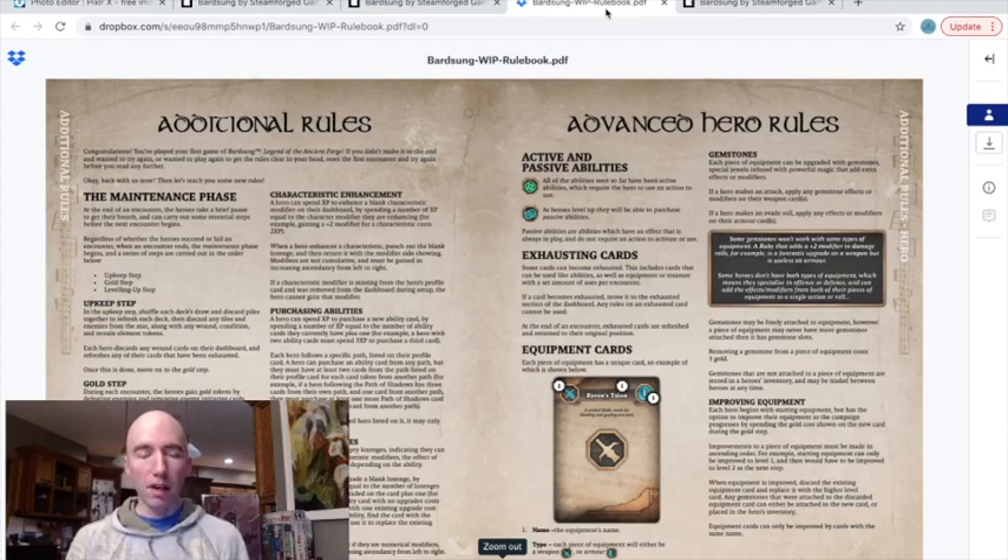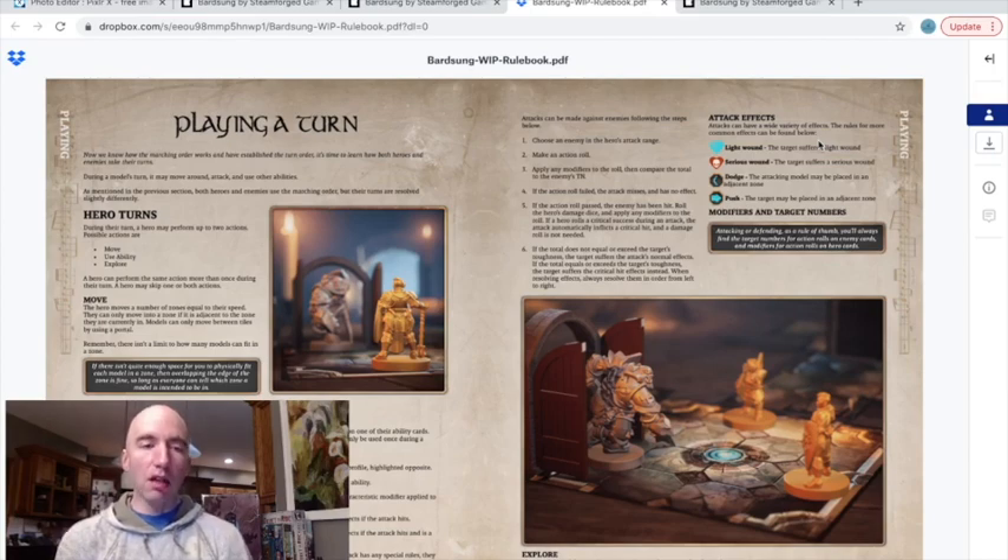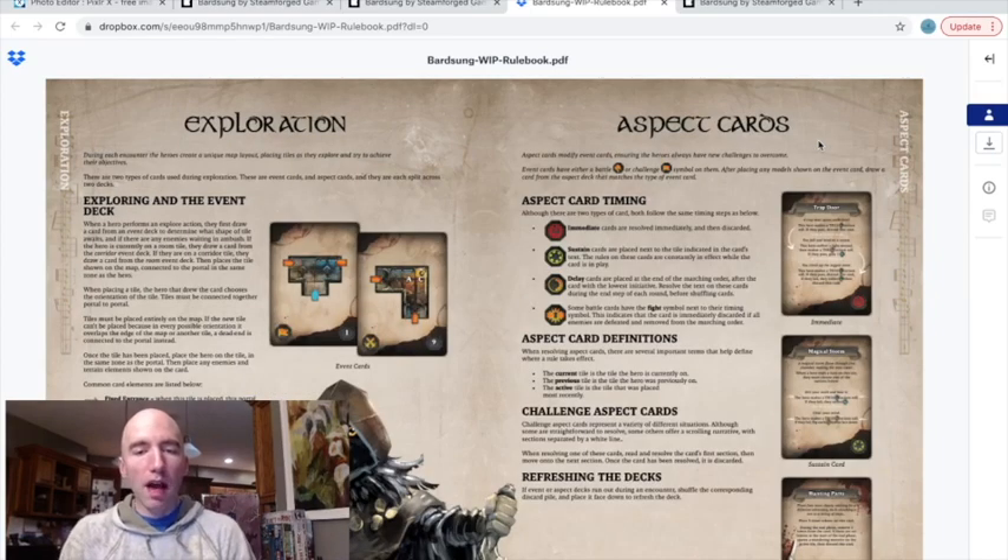I read through this this afternoon. Based on this rulebook, I think that they hit what they were going for. This is your quick setup, quick to play, almost introductory-level learning curve type of dungeon crawler. This is evidenced by just the mere fact of how you're taking your turns and what you can do with three actions. They also have some very interesting mechanics, including how you're exploring room to room, corridor to corridor, hallway to hallway, along with the aspect cards that define it from other games in a similar genre.